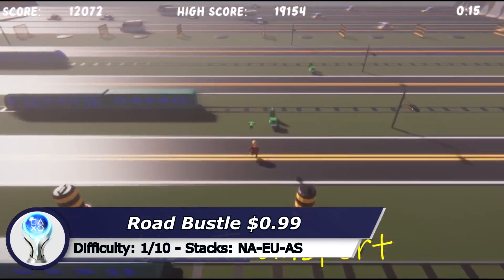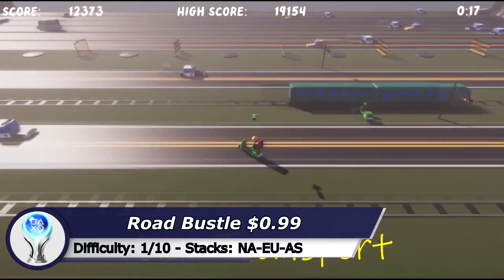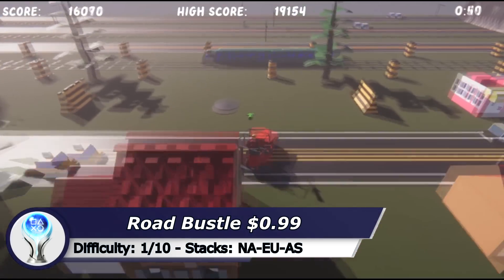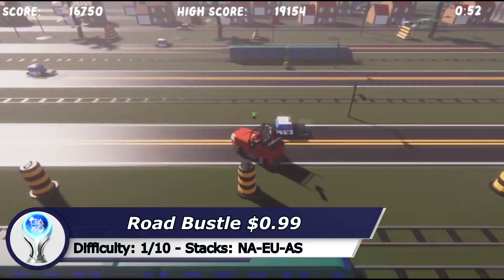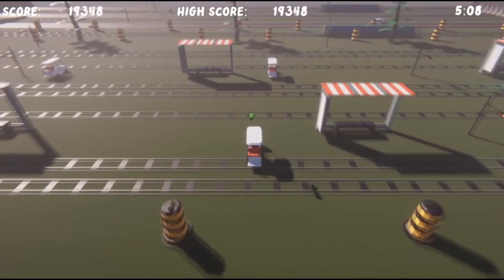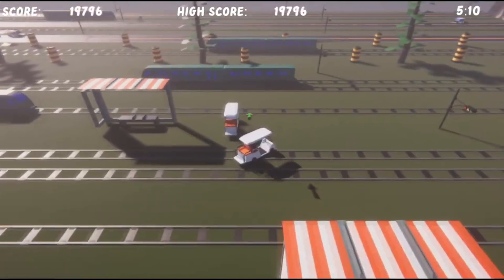The next game is Road Basel and you need to cross streets without getting hit. But there is a super easy trick which allows you to get the Platinum within 5 minutes — you do not need to cross any road. Once you start the game you can find a red house to your left. Simply keep running up against the red house and the Platinum will pop in a few minutes.